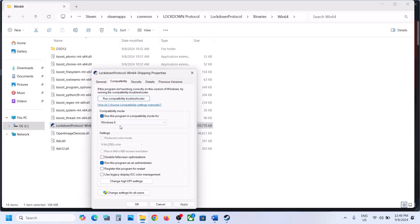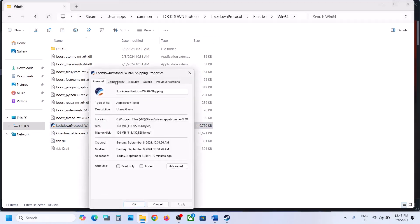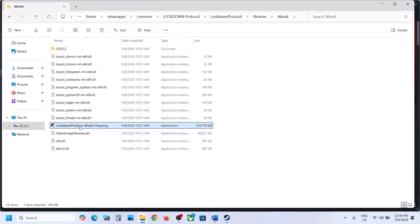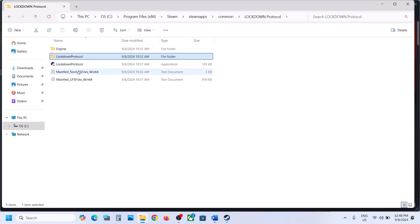If still not working, go to Properties and this time select Windows 8, hit Apply, click OK, and launch the game. If still not working, select Windows 7 instead, hit Apply, click OK, and launch the game. If still not working, put a check on 'Disable full screen optimization', hit Apply, click OK, then double-click to launch the game.